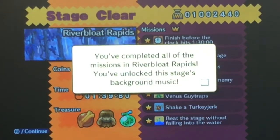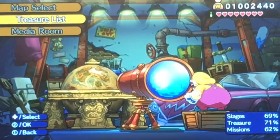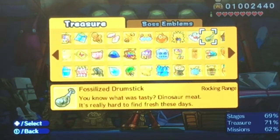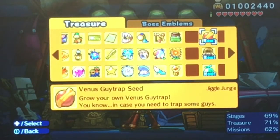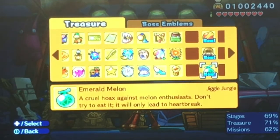So just like all the other secret stages, this one has the hurry-up sequence of all the forest levels in the game. Since we're done with River Bloat Rapids, let's take a look at all three treasures this stage has to offer. Venus Guy Trap Seed — grow your own Venus Guy Trap, in case you need to trap some guys, like Band of Narrows and all that. Muscle Man Suit — rule the beach with these chest-lid plastic pecs and a 100% natural fiber wig. Dang, that looked awesome though. Emerald Melon — a cruel hawk's against melon enthusiasts. Don't try to eat it, it will only lead to heartbreak. Ouch, that's rough.